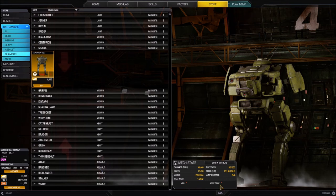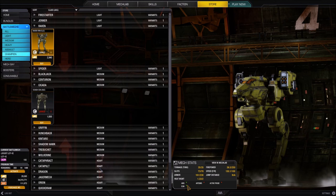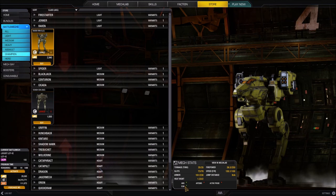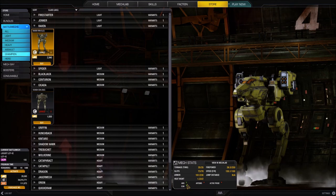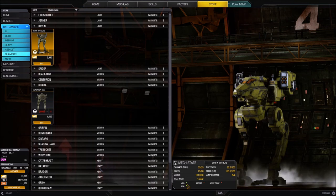The Cicada doesn't have those specialty items in its current configuration but I could add them. Let's look at the Raven champion - it has ECM and AMS, and we can see those circles are now green instead of red, noting that they're actually equipped on the machine. That gives us a lot of information. You can also play with it in the mech lab before you purchase, to see if the build you want is achievable.